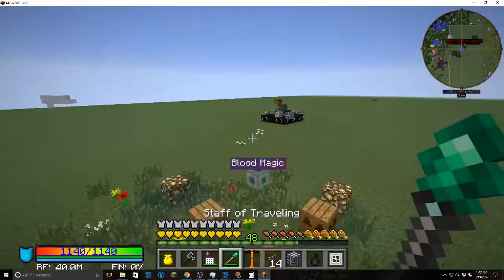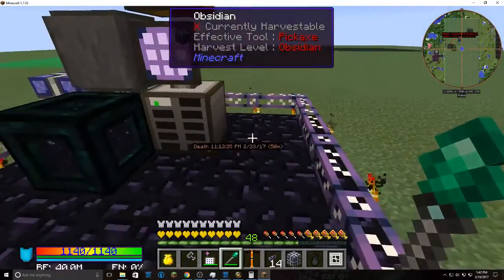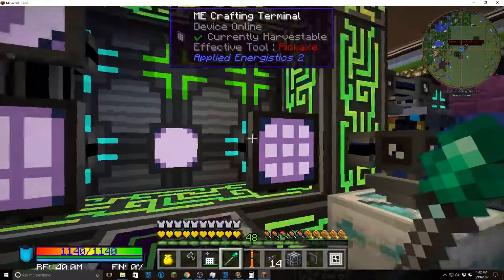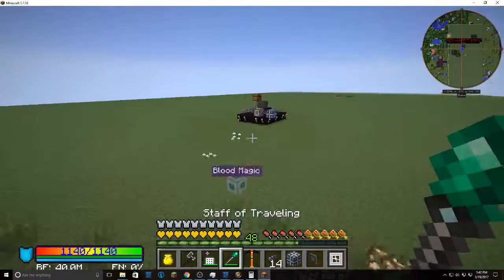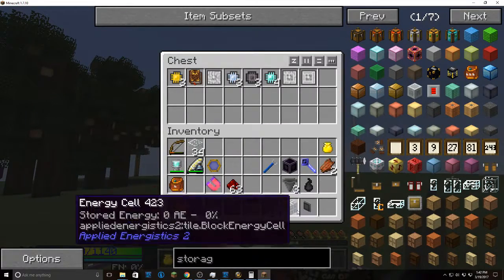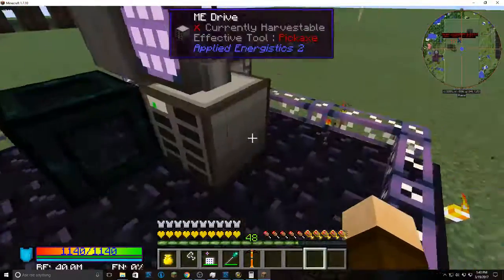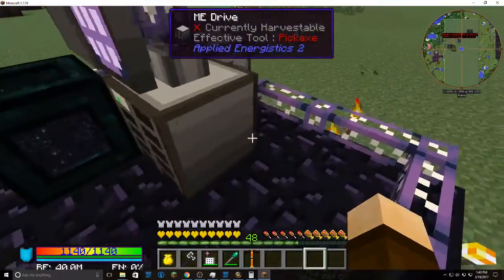That is the best way to set up a basic ME system — you don't really need to do the drives, you can just use storage buses on chests. Just so I know I'm not lying to you: storage bus on a chest, drop some items in, and hey, everything's there. The downside of just having this setup is that ME glass cables can only support 8 devices, and that is this entire thing right here.